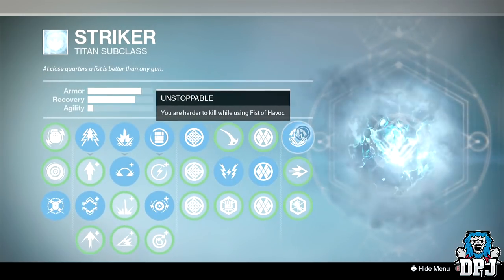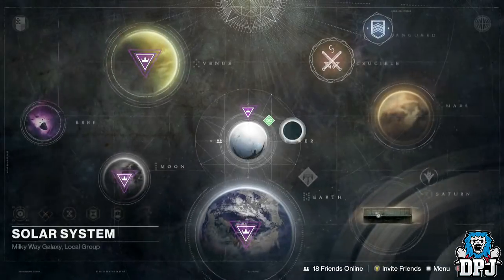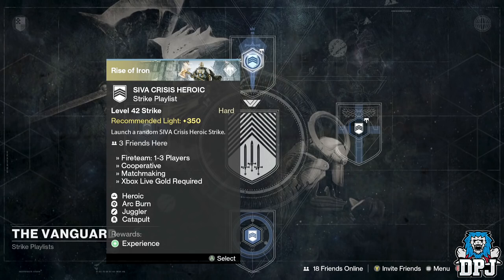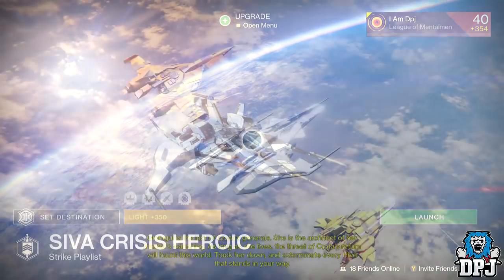What you need to do is start up the SIVA Crisis Heroic strike playlist and search for the Omnigul strike — the strike is called Will of Crota. This may take a while to load as it's random, but you can get lucky and land it first time. If it doesn't come up, keep going back to orbit and re-searching.